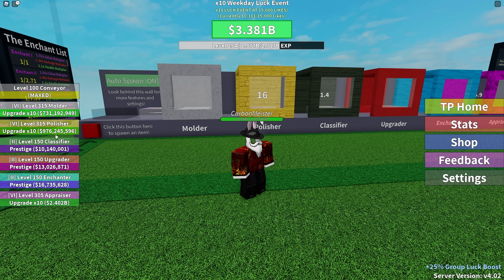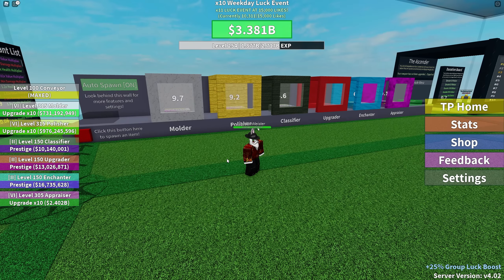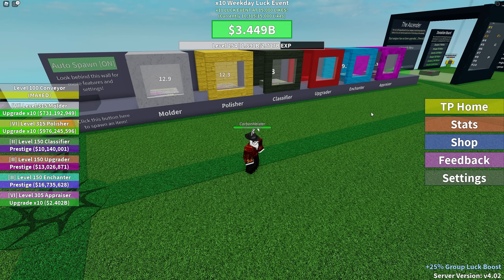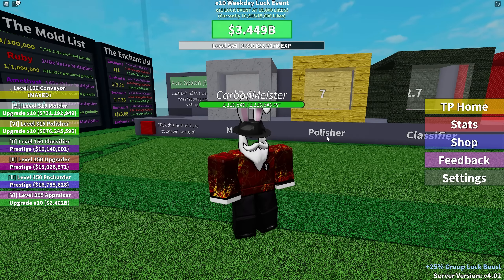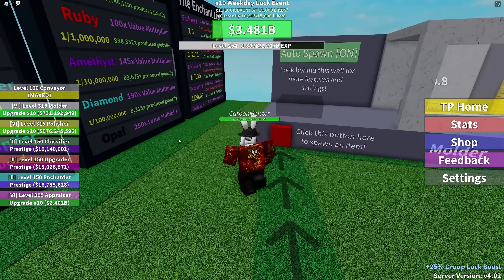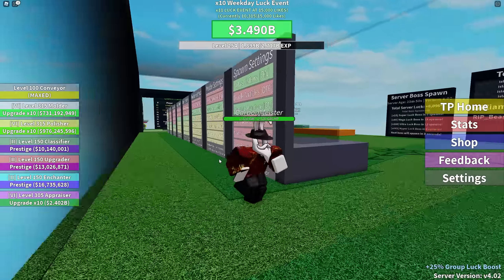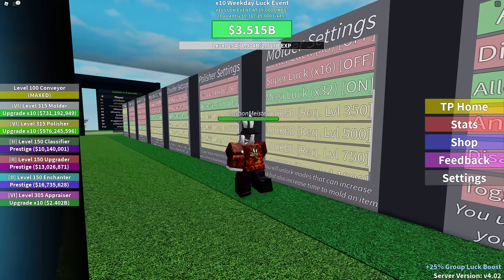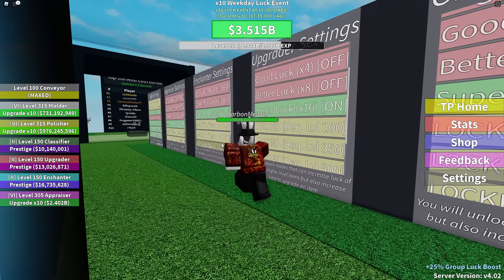Moving back to the conveyors, you can upgrade various things. I have 3.3 billion right now and these are my levels on the left-hand side. If you want to focus on purely making money, level up your molder, polisher, and appraiser. For doing damage, upgrade your classifier, upgrader, and enchanter. Prestiging happens when you reach a certain point — I think level 100 for that individual machine — it gives you the option to prestige, resetting you back to level 1, then you go to level 200 and prestige again, going up in increments of 50. On the back side of your conveyor you'll find settings where you can control the individual luck for each conveyor — make sure you turn these on or you won't be getting the proper luck for your level.